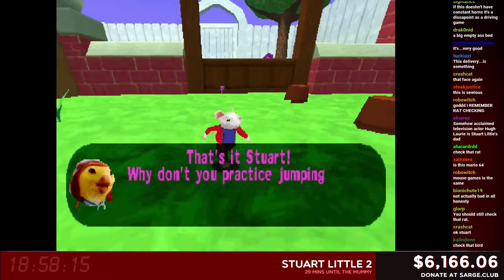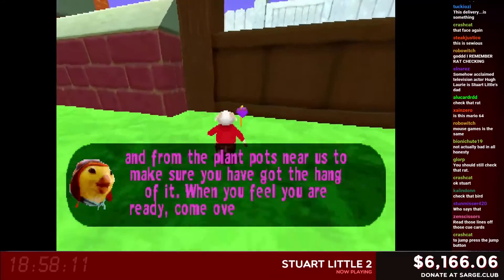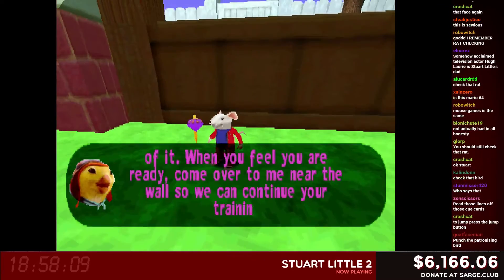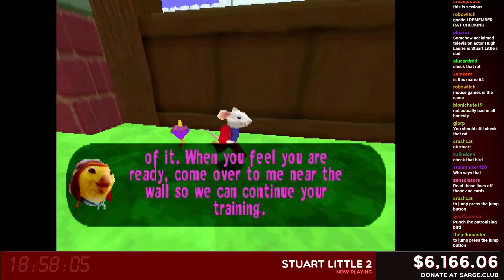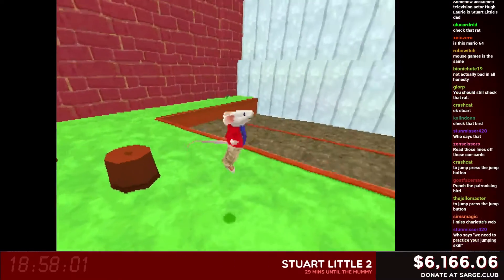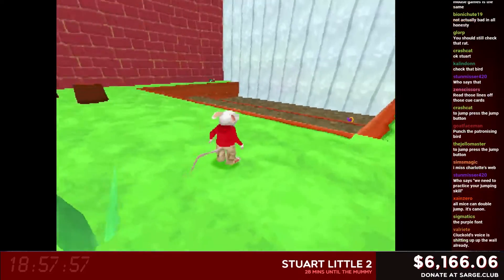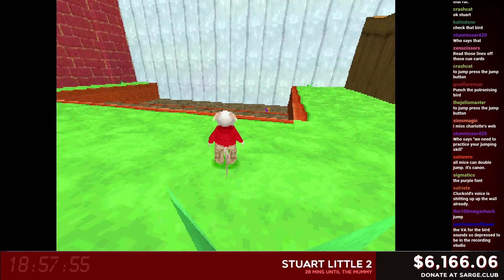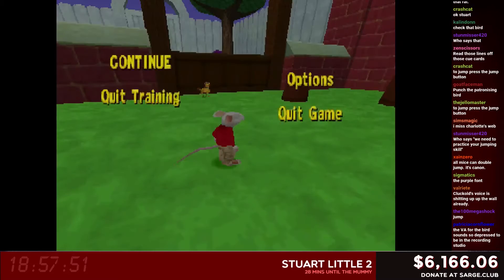So this has to be like a 2002 game, right? Is this PlayStation 1? This is PlayStation 1, but it's got to be real late. Yeah, it's pushing. Come over to me near the wall so we can continue your training. She really phoned this in, didn't she? No shit. Oh, what's this for? No look up or down. And left and right are inverted. Wow. Oof.